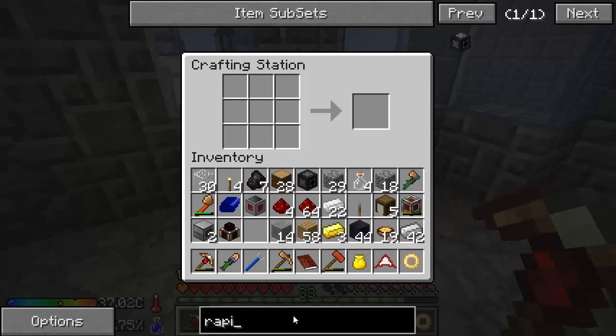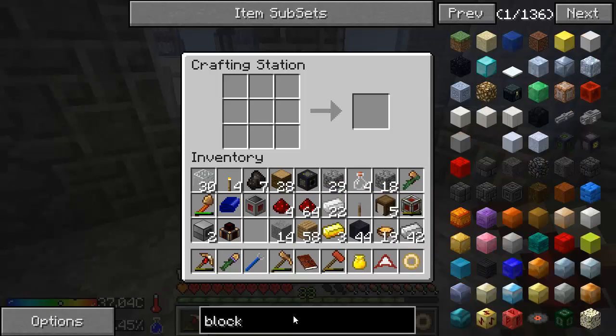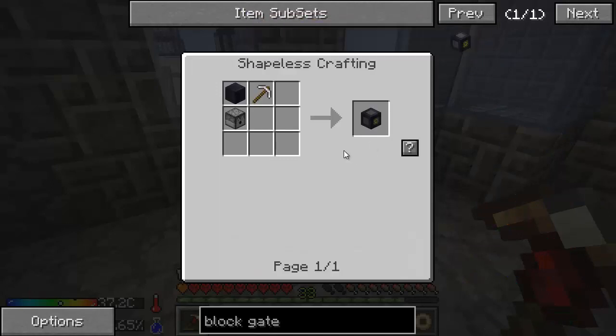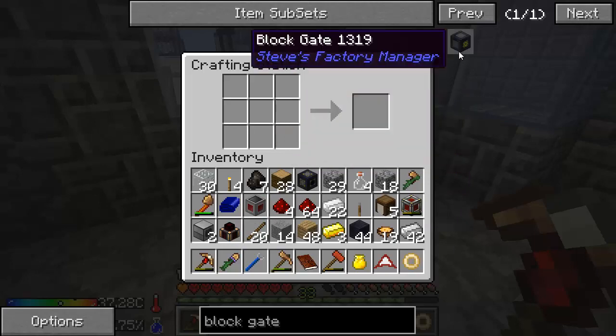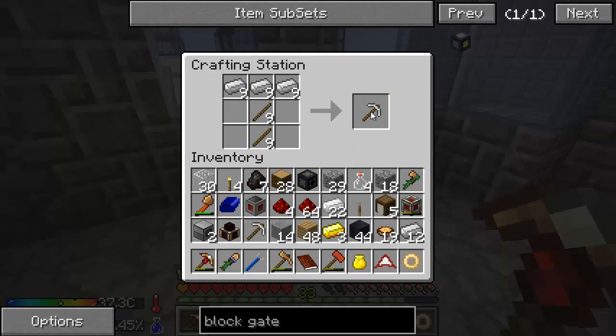Next thing is three block gates. I only need one technically, but I want to process gravel, sand, and dust, and eventually soul sand and maybe some stone. So I really want as many block gates as I have sieves — I might as well just make all three right now, but we'll only be using one at the moment. We need three iron pickaxes. Do I need more sticks? I do. Let's get 20 sticks — that should be enough. One, two, three.